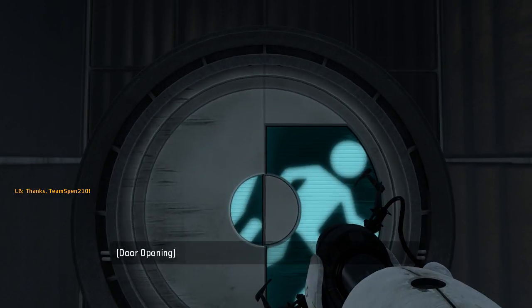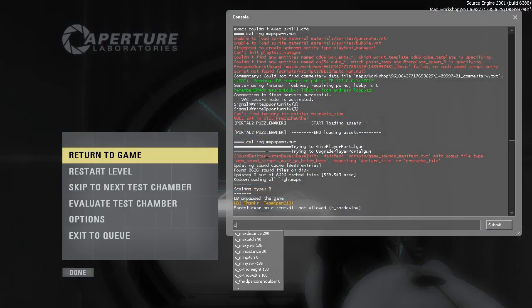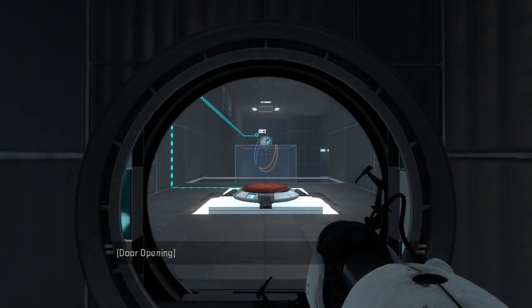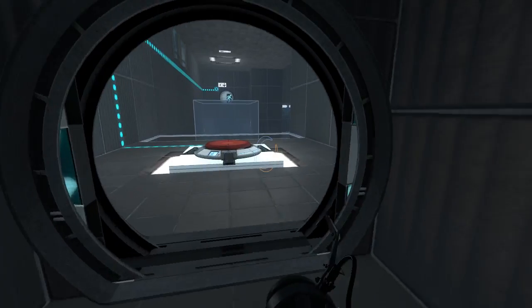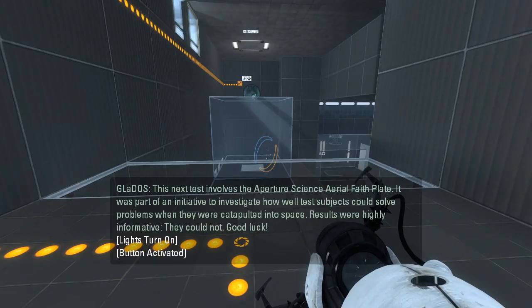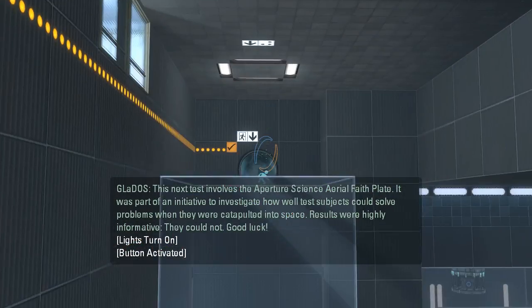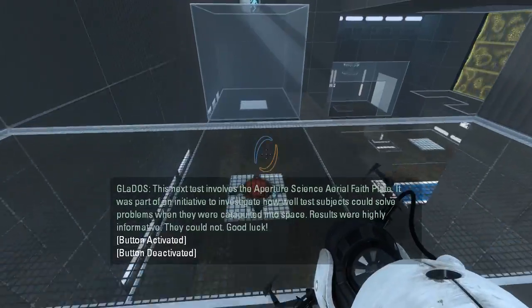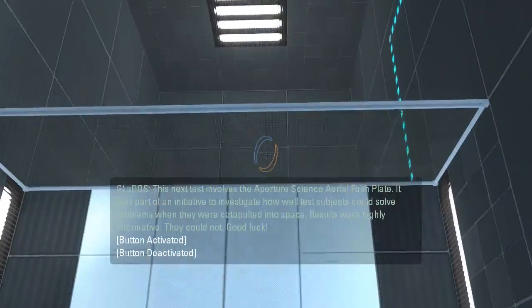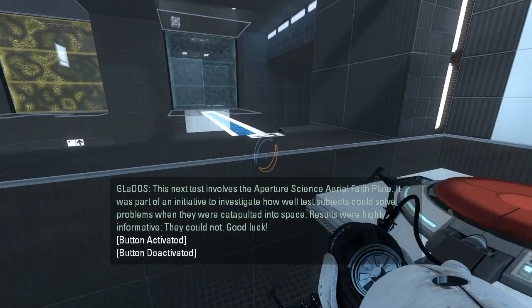Alright, let's get started. It is literally just called Crosshair, apparently — not seal, draw, hood, as some of you were suggesting. This next test involves the Aperture Science Aerial Faith Plate. It was part of an initiative to investigate how well test subjects could solve problems when they were catapulted into space. Results were highly informative. They could not. Good luck.